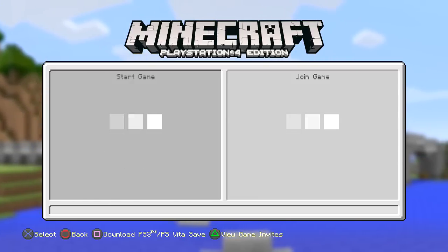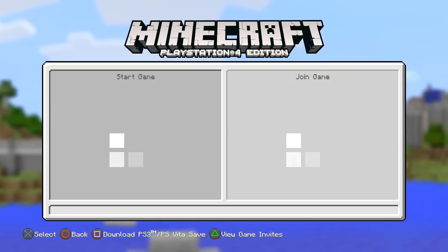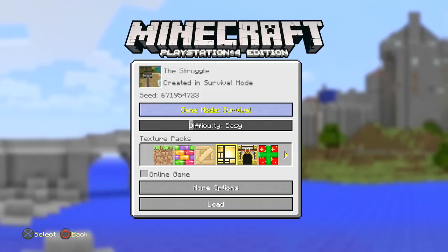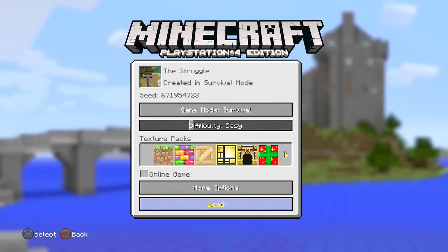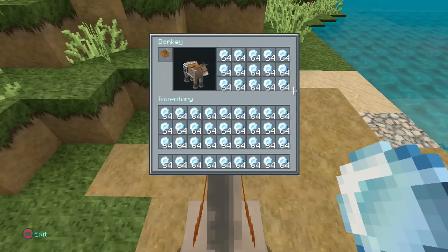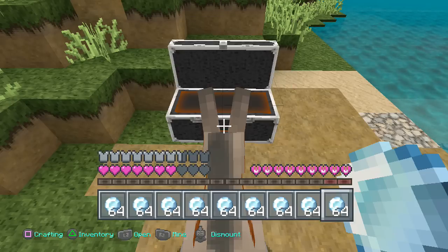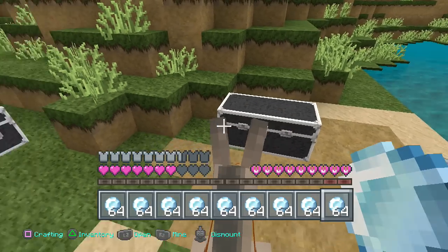Trust me, you guys need tons of items — this is the best way to do it. You literally get almost a full large chest worth of items in one shot. Once it loads up you're gonna go back to your world. You can see clearly that's on survival mode. Now we're gonna check our inventory — the horse's inventory and mine are full back to the way it was. I'll open the chest and those same items we put in are still there. We just duplicated an entire almost-full large chest in one shot.